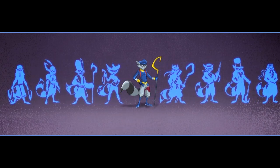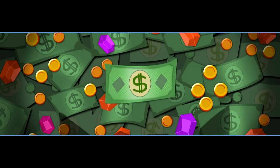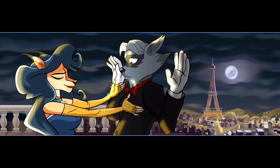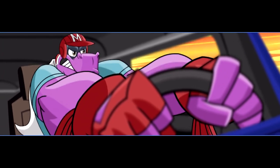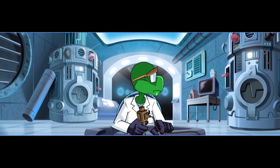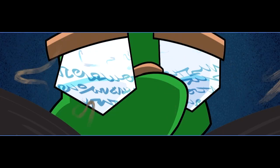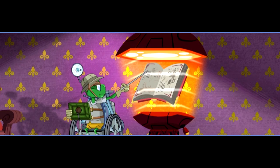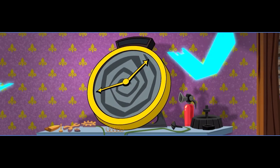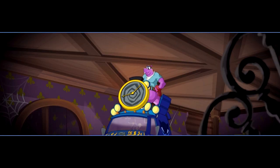Sly Cooper Thieves in Time takes the time machine line from the ending of Sly 3 and runs with it. The game opens an indeterminate amount of time after 3's conclusion, with the characters all off doing their own thing. Sly is feigning amnesia to focus on his relationship with Carmelita, Murray was off racing, and Bentley and Penelope were keeping the Thievius Raccoonus safe. However, one day Bentley noticed that the words on the pages were vanishing, and coincidentally Penelope herself had disappeared. Bentley calls the group back together, breaks this information, and reveals he had fitted the time machine into Murray's van — they could use it to travel to any point in time, so long as they had an item created in that period. Followed up by a Sly 4 logo with a question mark.